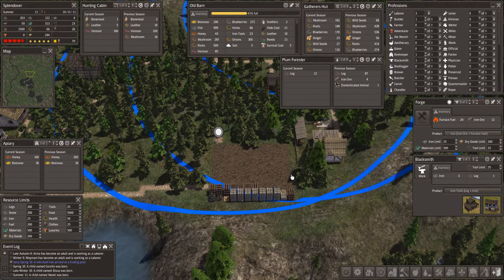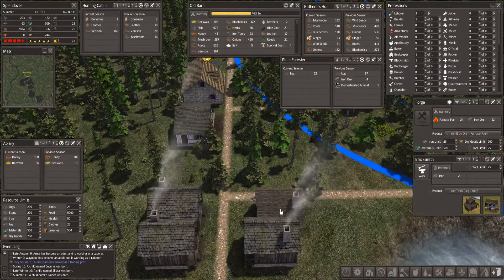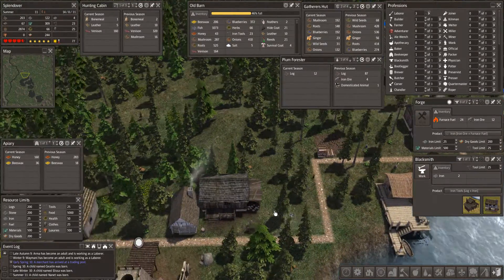I really wish they had a genealogy — a family tree type thing where you could actually track relations. That would be fun. And experience for doing jobs, so the longer a woodcutter cut wood, the more experience he got, the more efficient he got. That would also be a very interesting addition, but that's beyond the scope of this game.